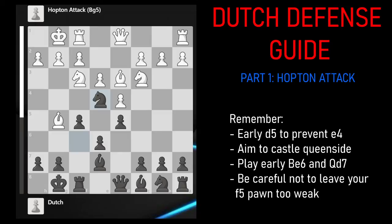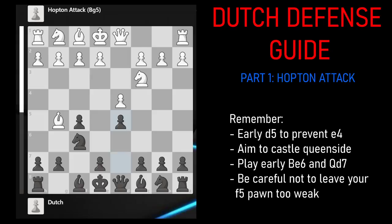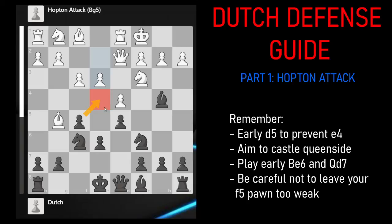Another option for white on move 4, after D5, is to play F3, which is a slightly dubious setup, as you can see from the evaluation bar. But it is worth learning some theory against this. You can go for a Stonewall-like setup, preventing white's clear plan of E4. White will castle queenside and potentially try to play for E4 with Rook E1. It's good to know the move Bb4, which can be very annoying for white — especially if they're going to castle queenside, they'll be much more reluctant to push pawns around their king. So Bb4 pins the knight on C3 very annoyingly and prevents E4. After something like E3, Castles, and Knight H3 — again with a Knight F4 idea — black is doing very much okay, with white only having a tiny advantage of plus 0.1.